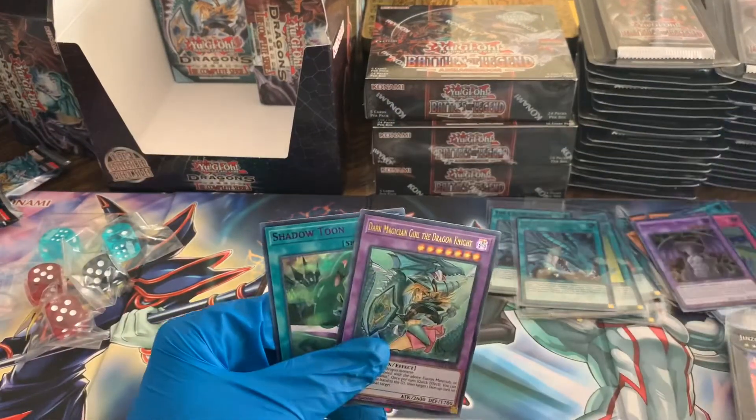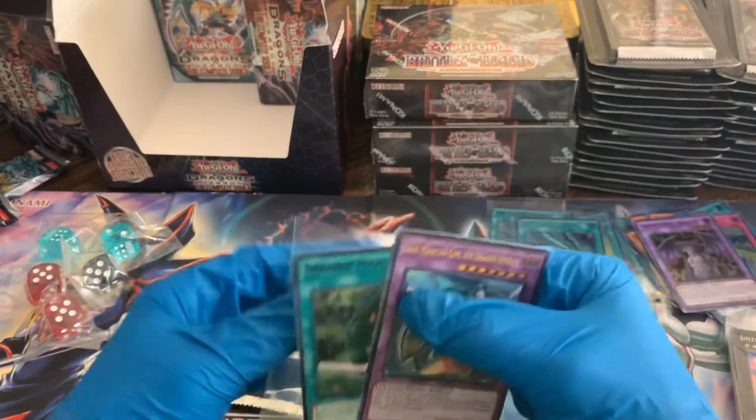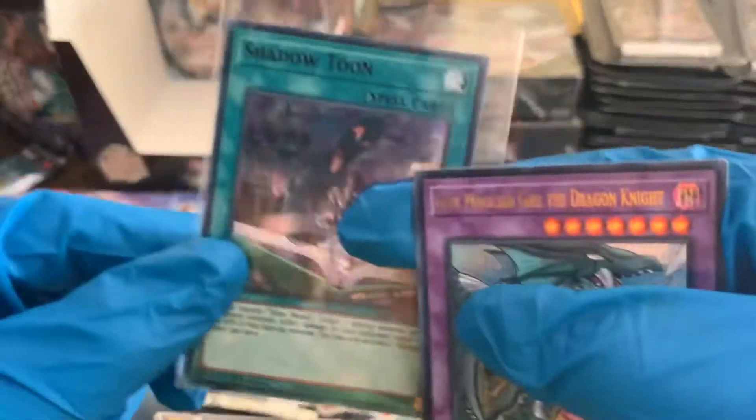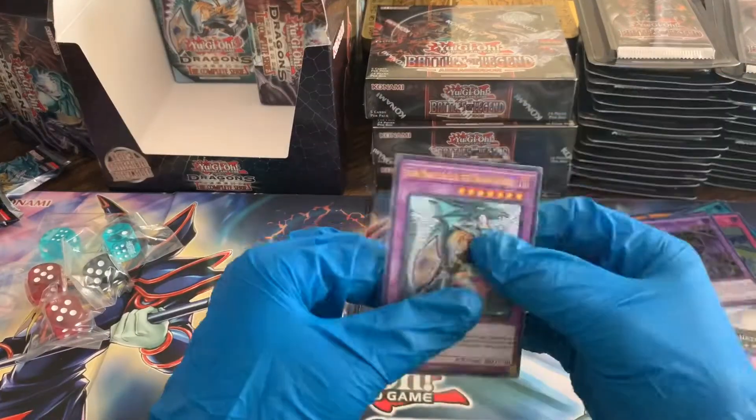I'll set this one to the side. I'm going to go ahead and sleeve up both of these — Shadow Tune, and that's looking like a purple art on that card. Very cool.